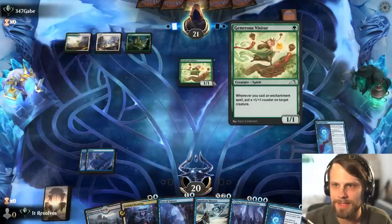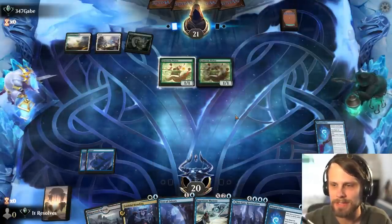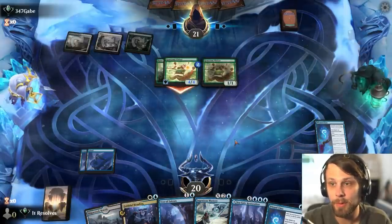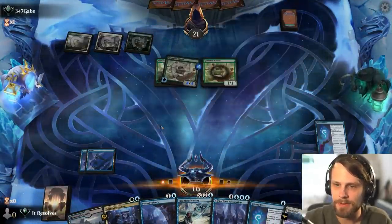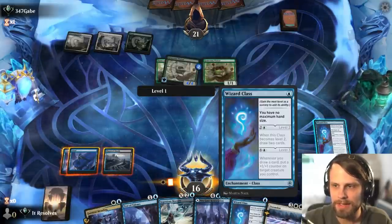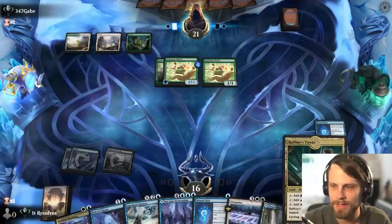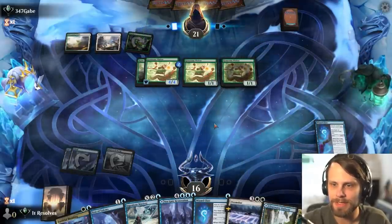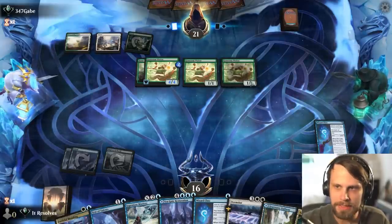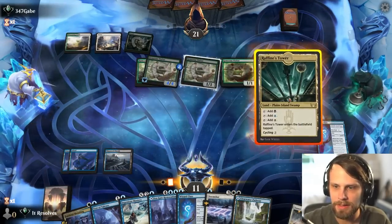This is going to be the Selesnya Enchantments list — doubt it's Naya at this point. We're certainly going to have some issues here. The best thing we can hope for is just a Doomscar turn that really wipes the board, or Farewell, but it's a little bit slower. We do need some lands — we're really far off from being able to cast it. The play will be to level up the Wizard Class and hope we hit some of the correct lands. This is certainly a scary board presence for us.